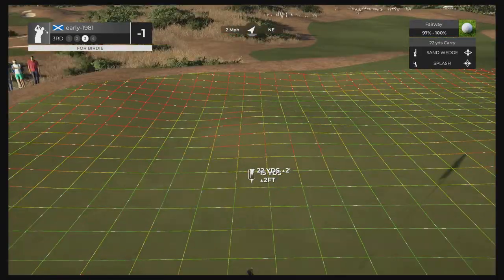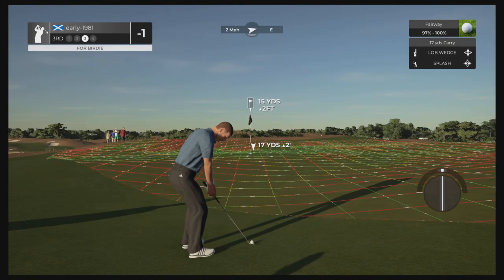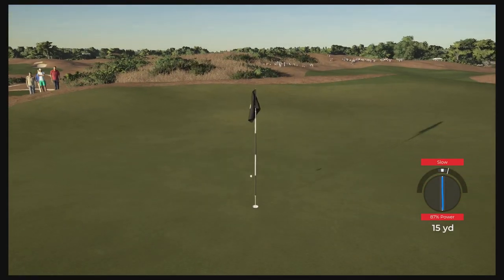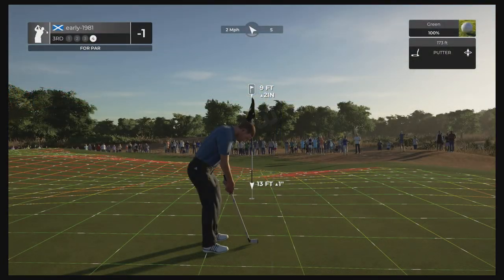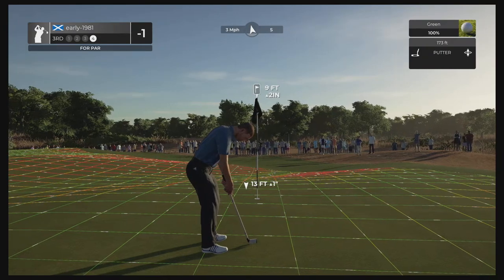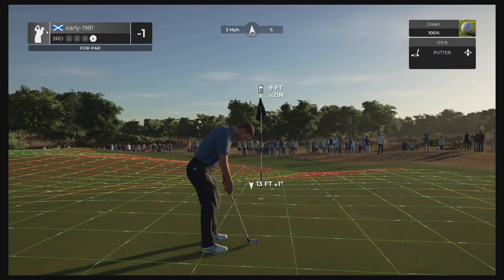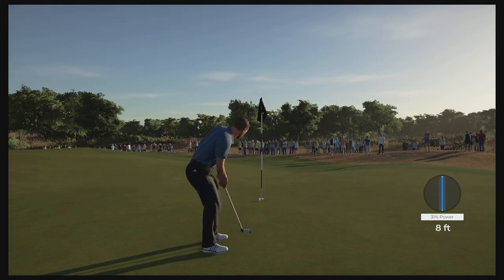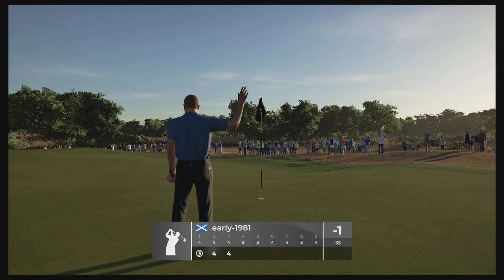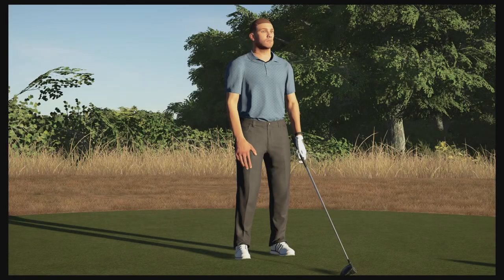15 yards out — we should have a splash shot. Applying full backspin, we are on a slight down slope, just looking to execute a partial. We did get a partial but with that slope it took us about nine feet past. It is another makeable putt for par. This one is going to break left to right — that should turn. It does turn. So it is another really good par save after the opening birdie, with two good back-to-back up and downs. We move on to hole number four.